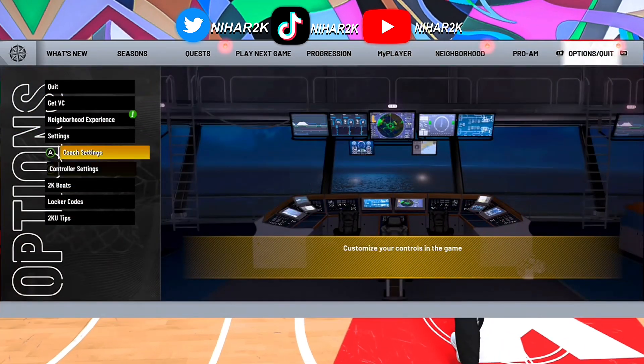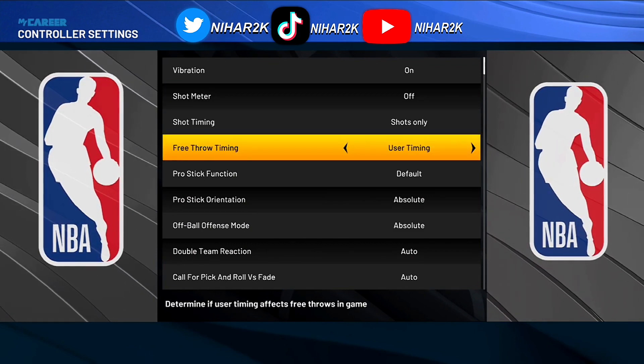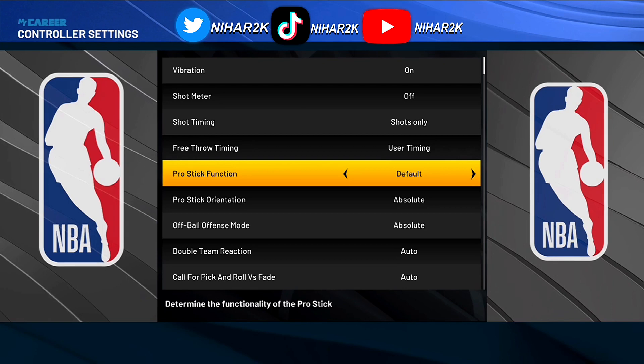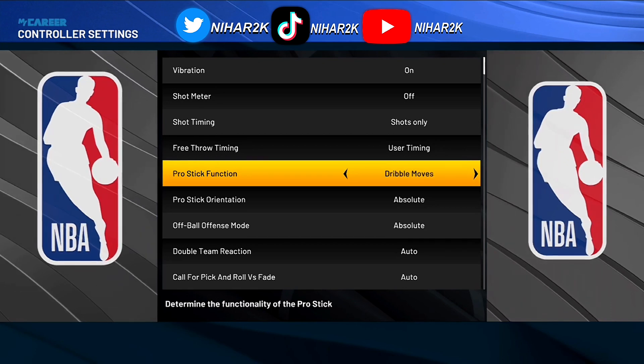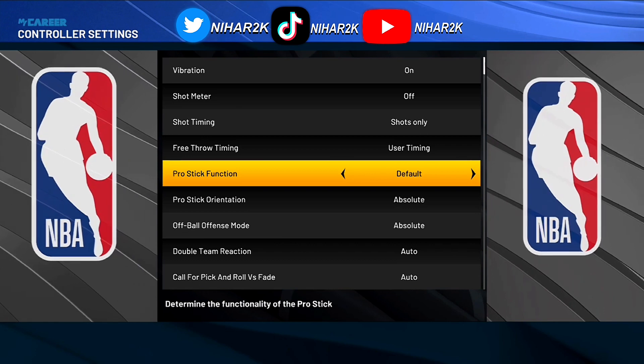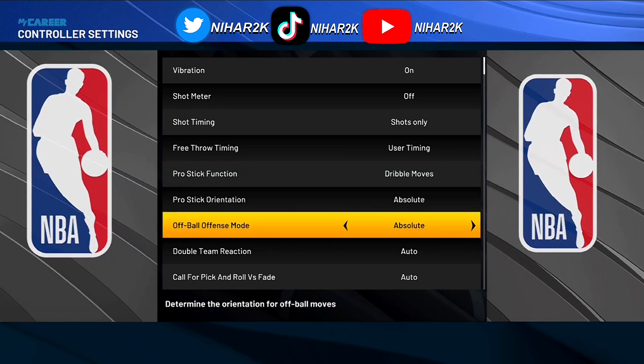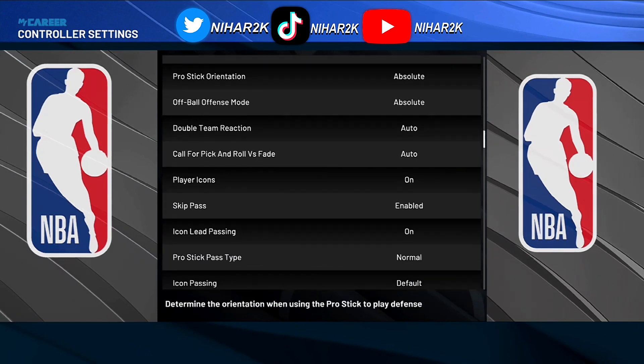And for the settings, you want to put your pro stick function to jump moves. Just put it on jump moves. That makes it stop from shooting a fade, and you don't want to shoot a fade because you want to do a dunk.